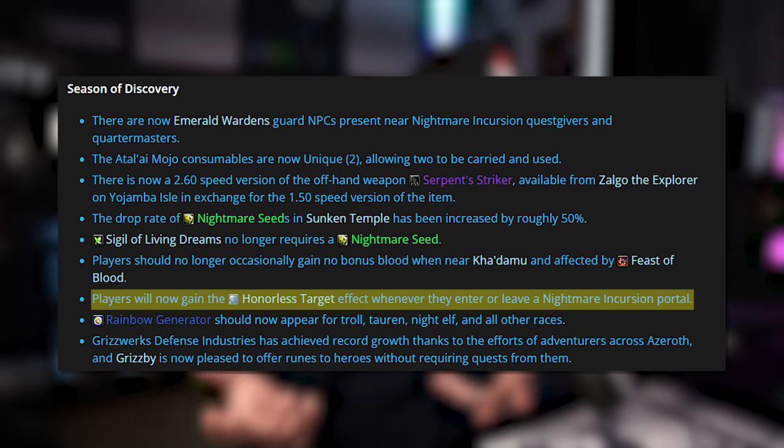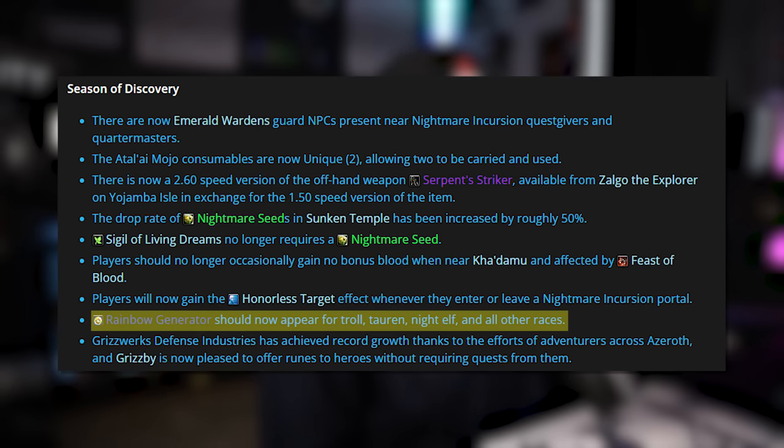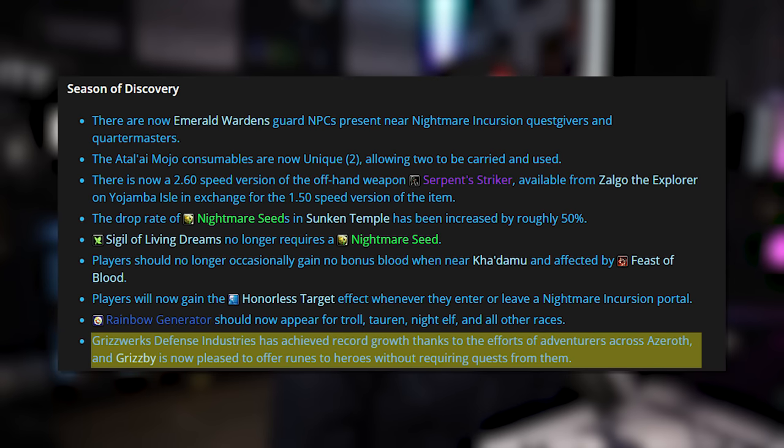If you're not trying to level super fast, the chaos is part of the fun. The Rainbow Generator should now appear for Troll, Torrin, Night Elf, and all other races. The Grisworks Defense Industries has achieved record growth thanks to adventurers across Azeroth, and Grisby is now pleased to offer runes to heroes without requiring quests — so Grisby over in Ratchet, you can now just purchase your Phase 1 rune for 3 gold without doing those prerequisite quests, which for some classes is extremely important.